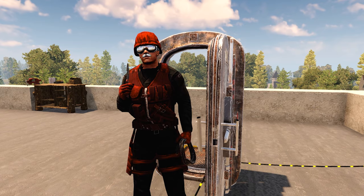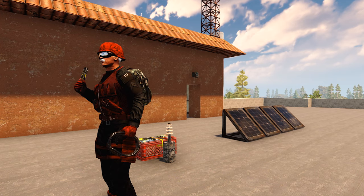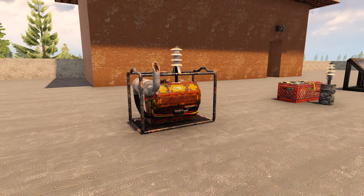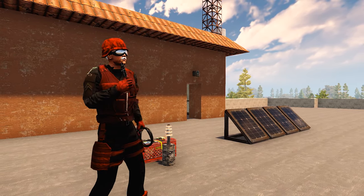Let's get into my 7 Days to Die electricity guide. Let's start with generating electricity. There are three ways to generate electricity in 7 Days to Die: the generator bank, the solar bank, and the battery bank. Let's go over all three of these and how to use them.